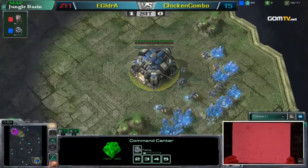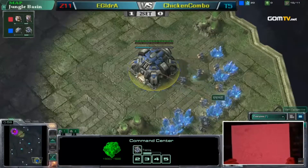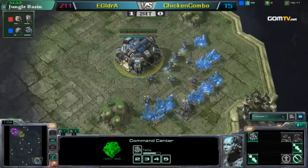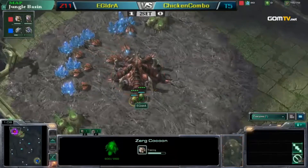Your 3-Racks builds, your 2-Port Banshee, your 6-Racks Marine — really simple, goofy stuff. And almost all of that was opened up with the 2-Racks Bunker Rush of some kind, whether feigned or committed.